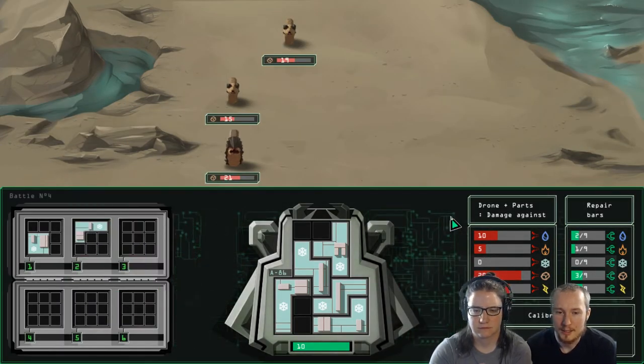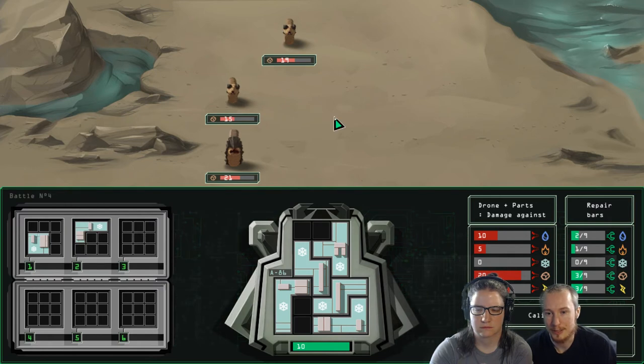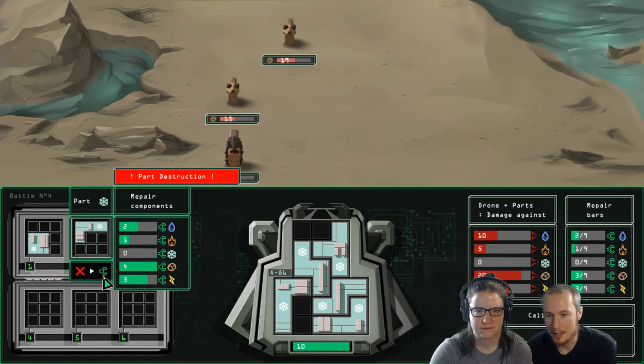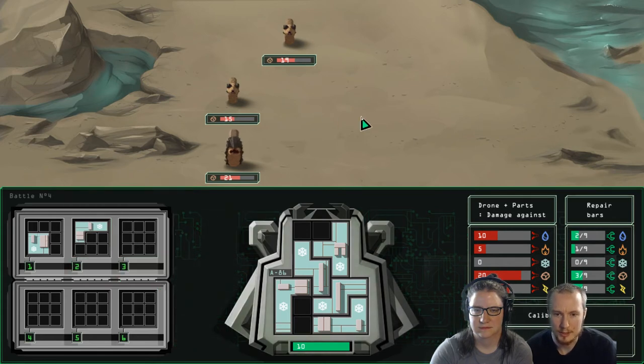The game's given us another part here. We can collect parts — not just ice parts, but parts which deal other sorts of elemental damage — and start to replace the parts in our drone with new ones. We can also salvage parts to improve our ability to repair the drone. Right now we've got plenty of ability to repair damage from earth, which seems to be what we're taking damage from, so it's not a big deal at the moment.